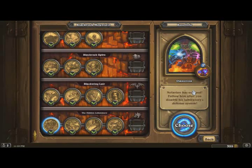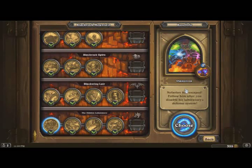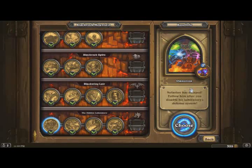Now the first boss today is the Omnitron Defense System. His hero power is to activate an Arcanotron — all that means is he has various mechs that do a special effect.